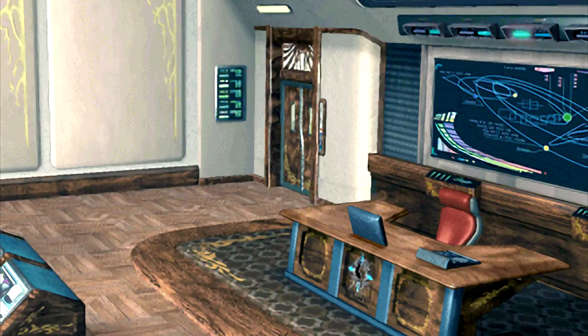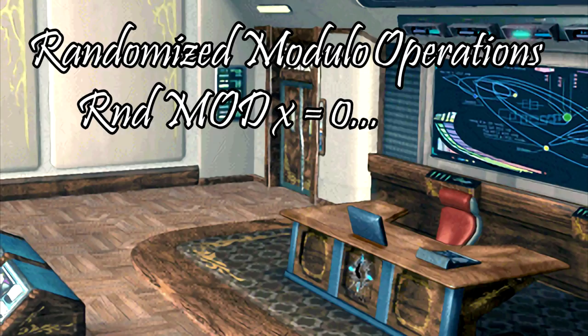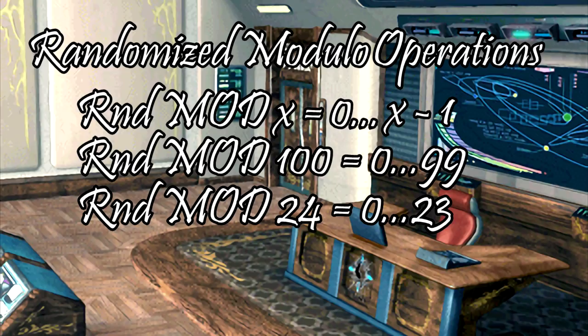Before we go on, there's one unusual piece of math in Final Fantasy 9 that you should know about: randomized modulo operations. You don't actually need to know how modulo operations work. Just know that when a formula says random mod, it means a number between 0 and the number being worked on minus 1. So random mod 100 is a random number between 0 and 99, random mod 24 is between 0 and 23, and random mod 5000 is between 0 and 4,999.